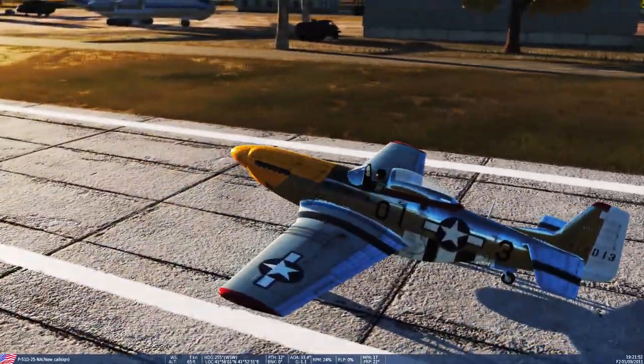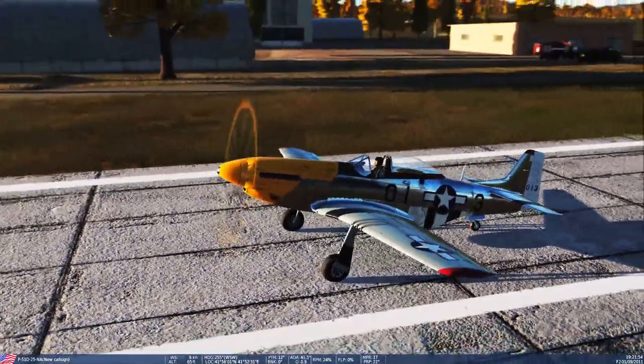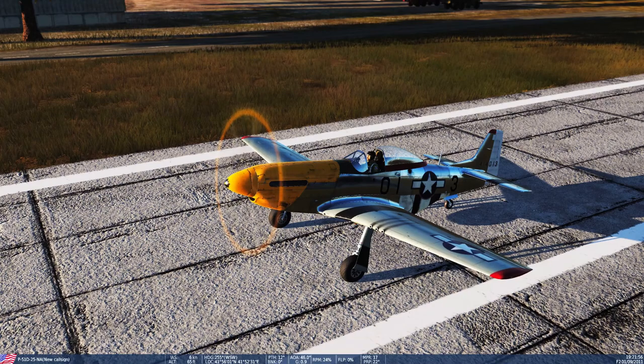We can come outside and have a look. There you have it folks - thanks for stopping back to check out the Portable Gamer. Thanks for joining us for our first episode of Digital Combat Simulator. This is the North American P-51D Mustang. We'll see you next time - take care now.